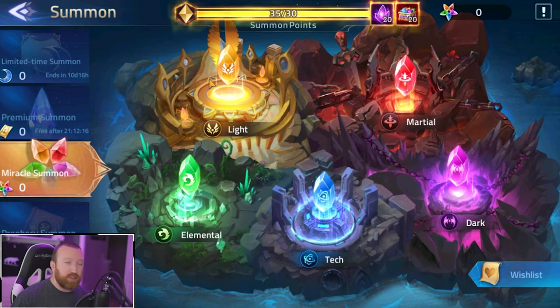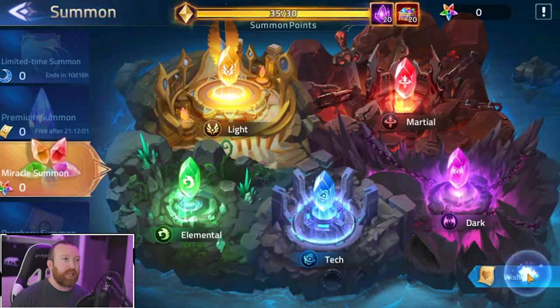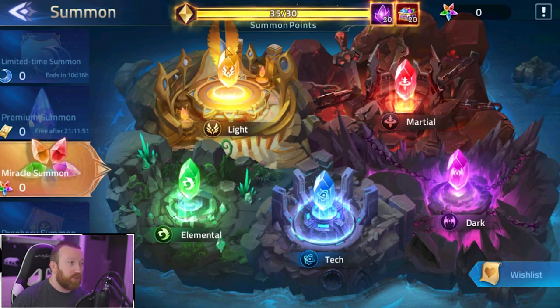With miracle summons you're going for a specific faction, so if you're going for light heroes you go for light. The miracle summon and premium summon have the exact same five-star rates, so it's not a big deal in terms of pull rates. Your wish list also works for miracle summons, which is excellent for generating food if you already have copies of the heroes you want to build.